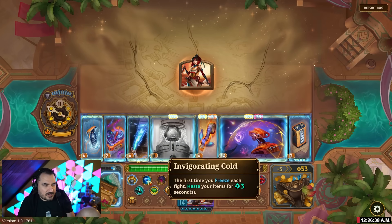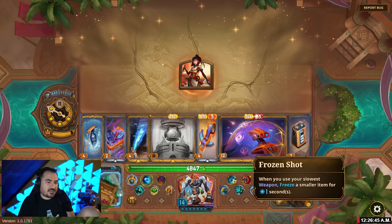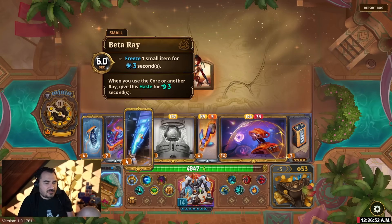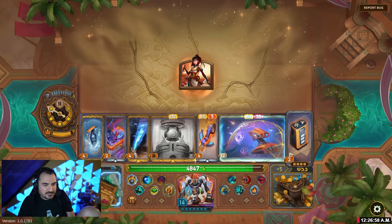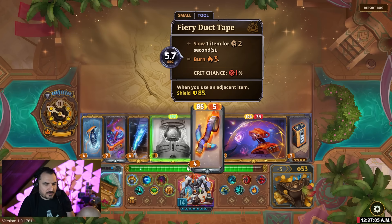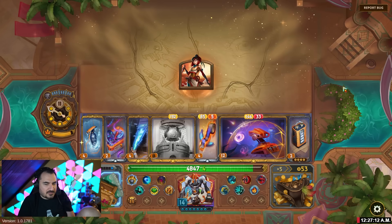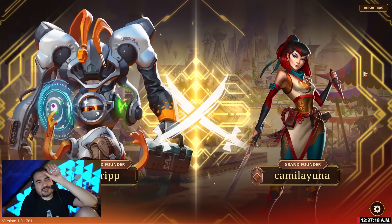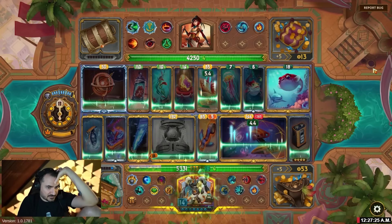The idea is to just kill them instantaneously. So I have all the start of combat freeze effects. I have the first time that you freeze each fight, haste your items for 3 seconds. So this gets hasted at the start, it attacks. When you use your slowest weapon, freeze a smaller item — so that will trigger the haste everything. And then we have freeze, freeze, slow. First time you use large, haste adjacent. Slow 2 on first large use. Freeze on burn with this one. The goal is to just totally overwhelm them. Because forcefield is like giga win-more, and even with a crap version of this build, we would just delete a Pufferfish build. Which makes me very happy.